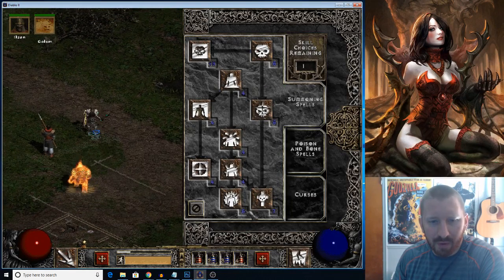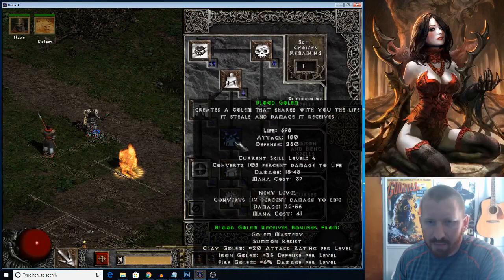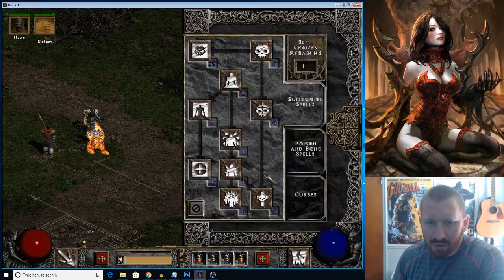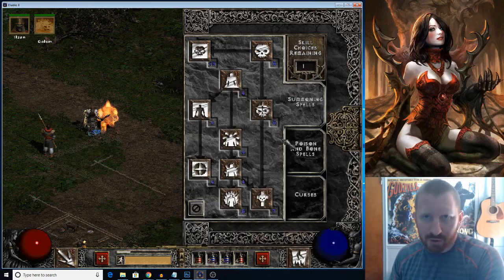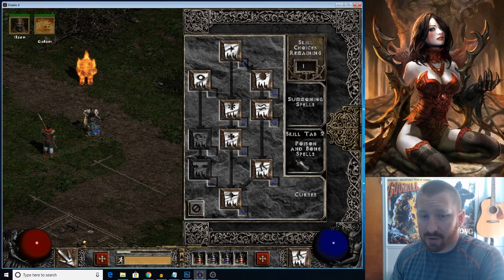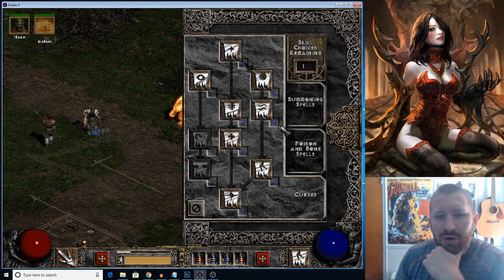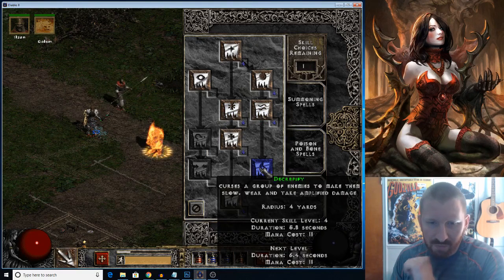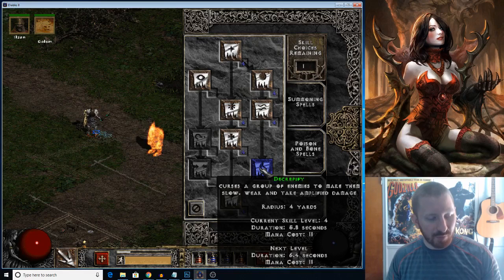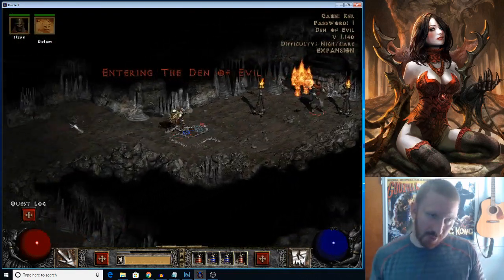I use Fire Golem — I believe it has the most life as of right now, not by much. We only have one point in each. I might max a Golem if I have skills left at the end. I put one point in the curses and once you get all your plus gear, I think that's pretty much all I'm going to need. Decrepify is the curse I've been using most frequently — it slows down the monsters, so that's very handy.